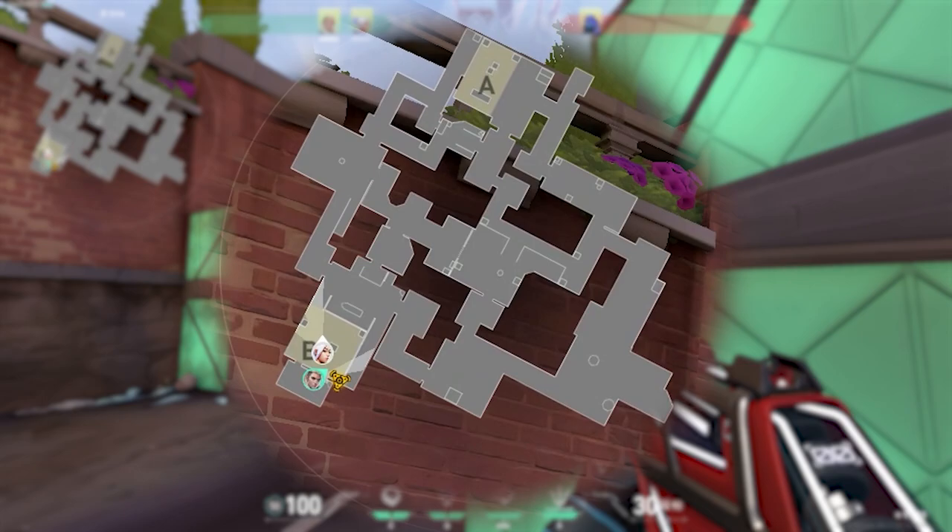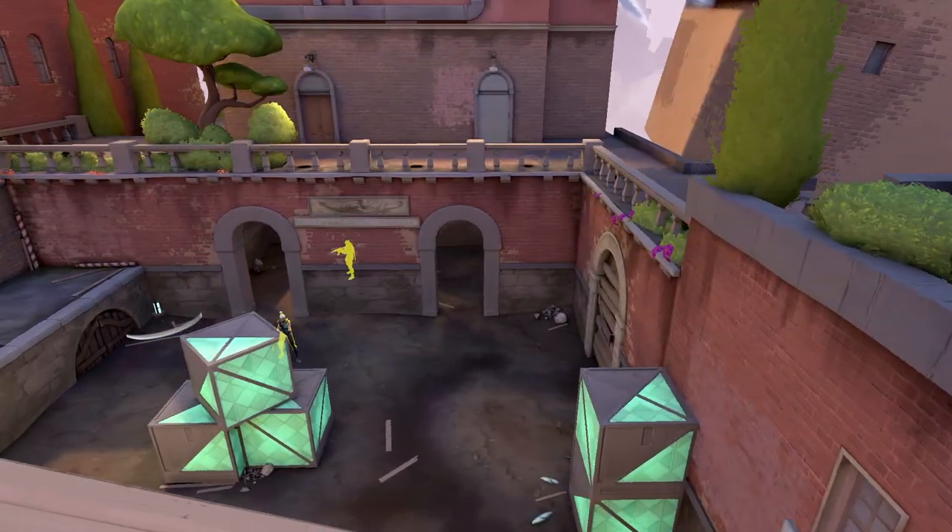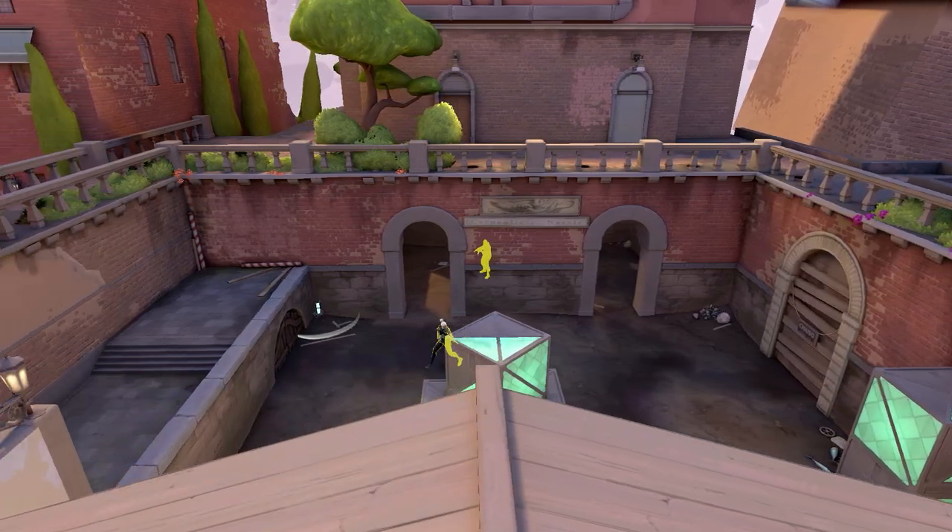So if you're the guy sitting default and you get no communication from the teammate in Boathouse, it's your responsibility to check the minimap to see where your teammate is holding so you don't hold the same exact angle as them. If your teammate in Boathouse is holding lane, then you would want to hold the stairs, and vice versa.